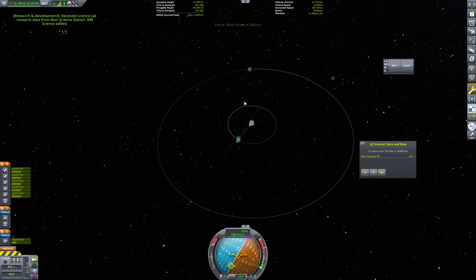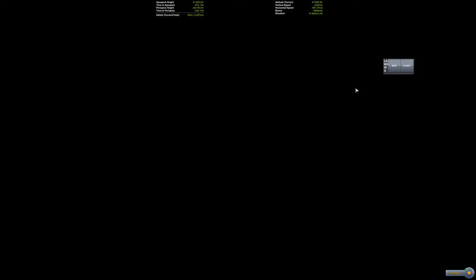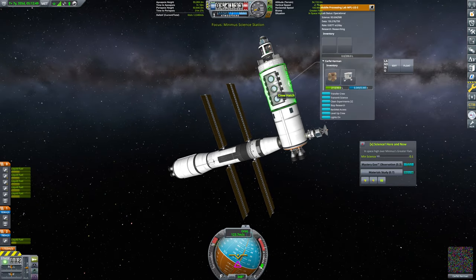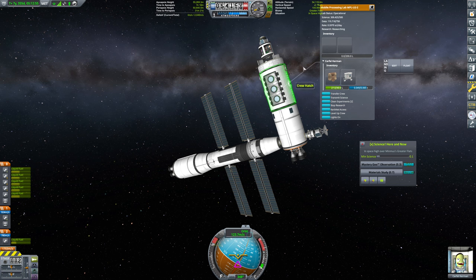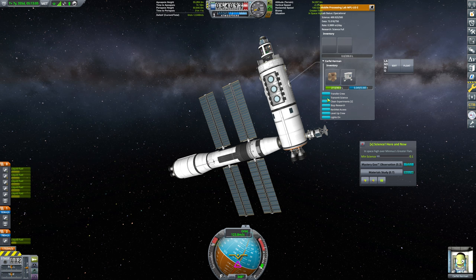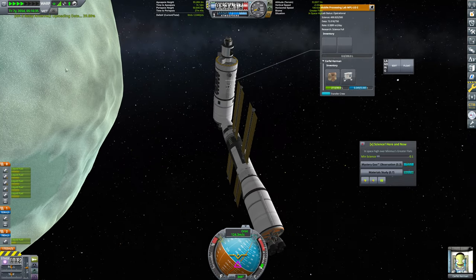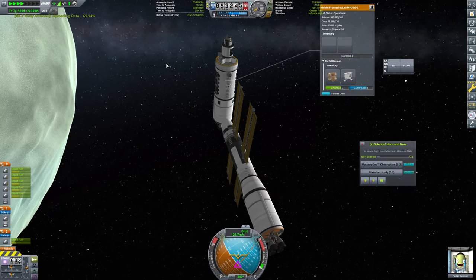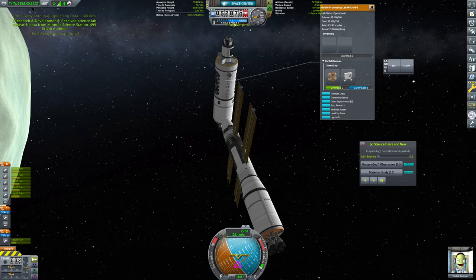Let's head on over to Minmus next and grab our science station there. We'll switch to that - that should also be full on data, so we'll get that transmitted as well. We've got basically the same station here. Science full, so we'll transmit the science and we will time warp that transmission. 100% done. So that can go back to researching and we'll head back to the Space Center.